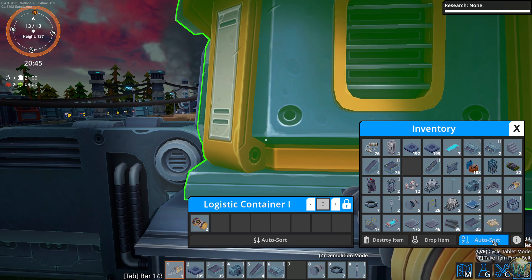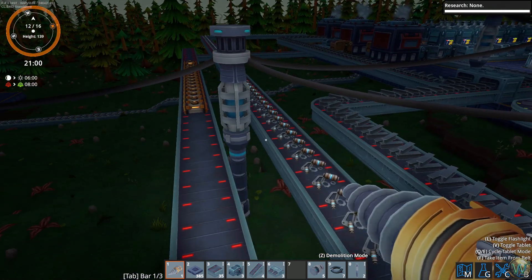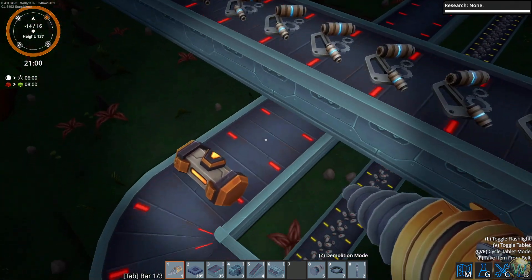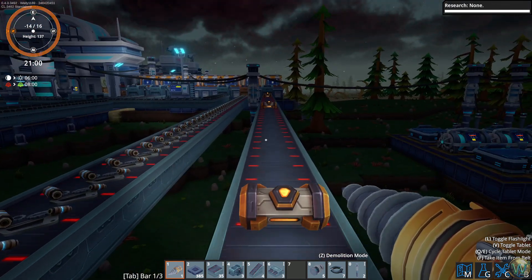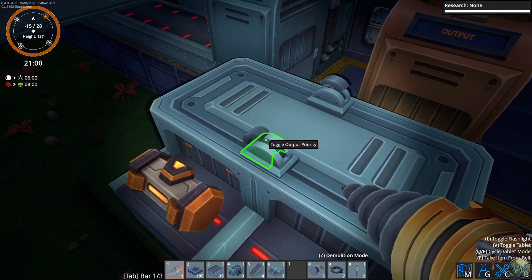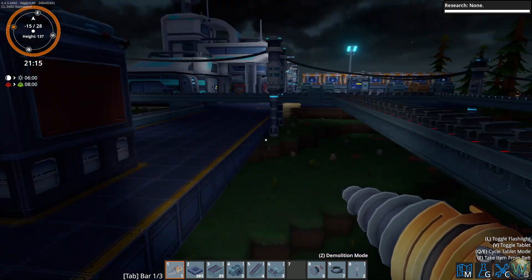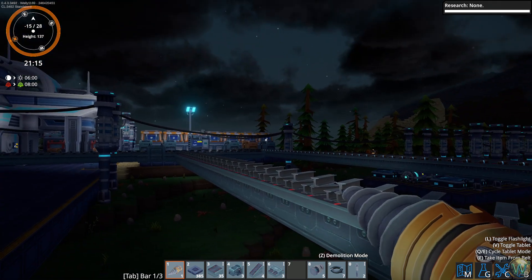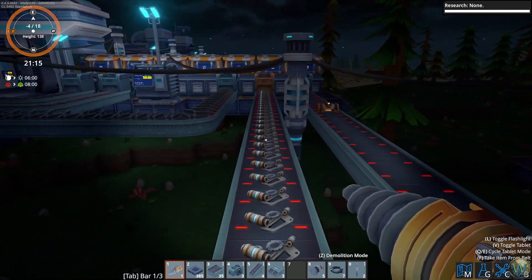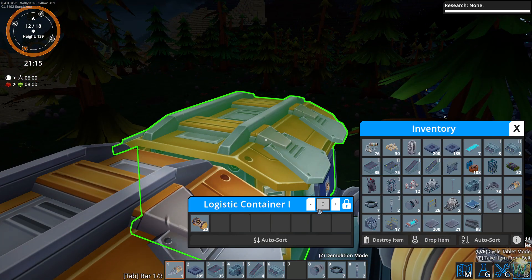I happen to have a couple of them in my inventory now. Let's go - we'll let those come in slowly. It's one every seven and a half seconds I think. We don't need that many coming this way anyway. What we'll do here is priority output to the right - that way they'll go out to the burners first because keeping power running is more important than keeping this box full.